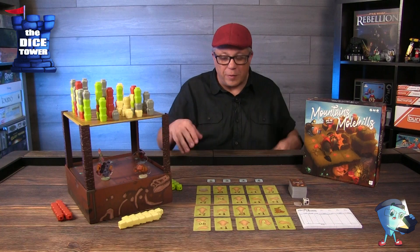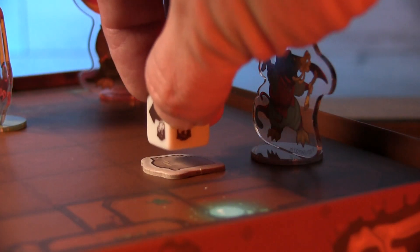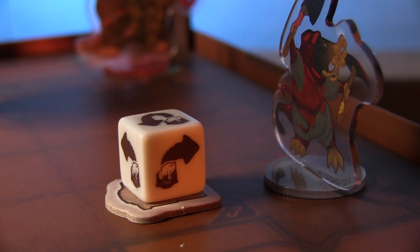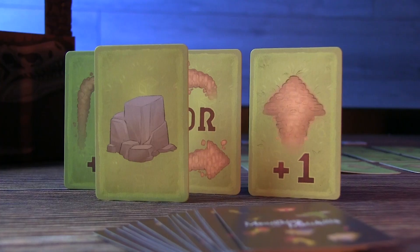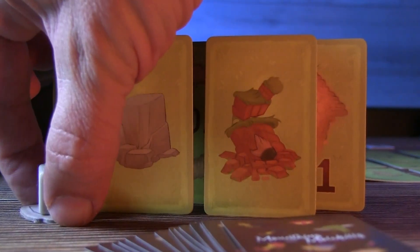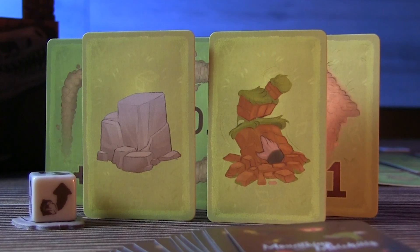You also have a couple of special cards. The rock card allows you to roll a die and place a rock anywhere underground. When another mole runs into it, it will change their movement and force them to move in a different direction. If anybody else plays a rock card, they supersede and can change what you put into play. Then there's the mole card — you're poking your head above ground to look around, but what it does is topple mounds regardless of height.